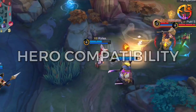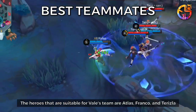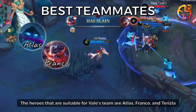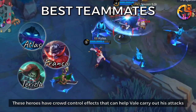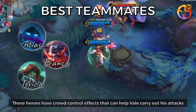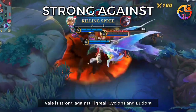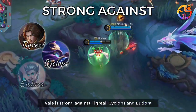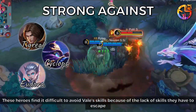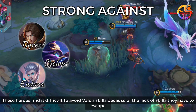Hero Compatibility. Best Teammates: The heroes suitable for Veil's team are Atlas, Franco, and Turisla. These heroes have crowd control effects that can help Veil carry out his attacks. Strong Against: Veil is strong against Tigreal, Cyclops, and Eudora. These heroes find it difficult to avoid Veil's skills because of their lack of escape abilities.